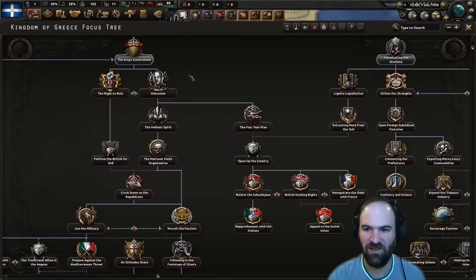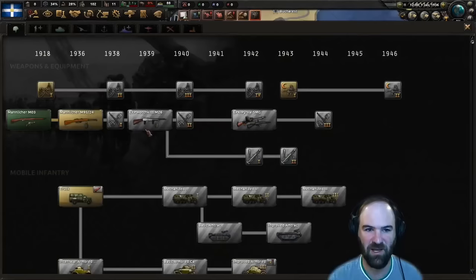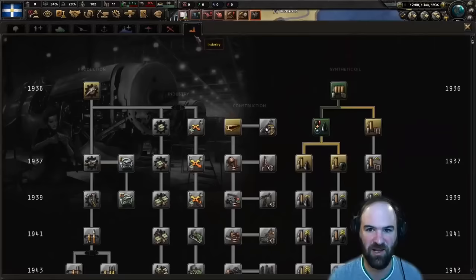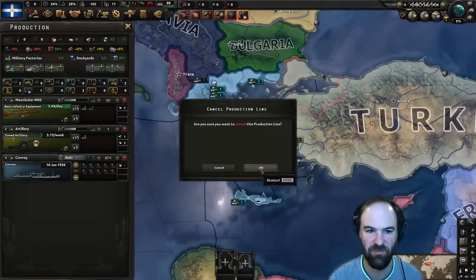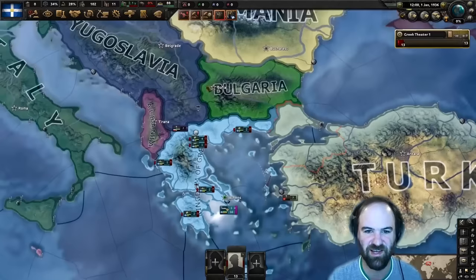First thing we're going to do: devaluating the drachma, and we're going to place the king under house arrest. As far as what we're building, let's build some mills - I want to get as many mills as we can. Let's get the next level of guns, electronic engineering, and production tools. We'll build some convoys for good measure. We're going to add to the gun manufacturing line since we start with a really bad shortage of guns.